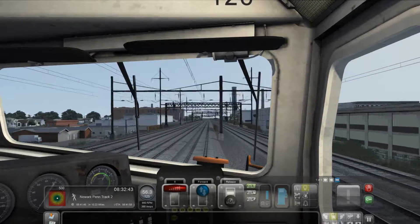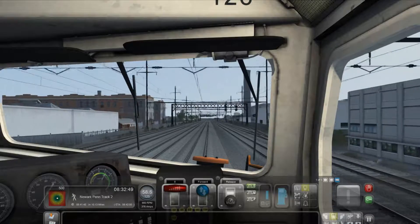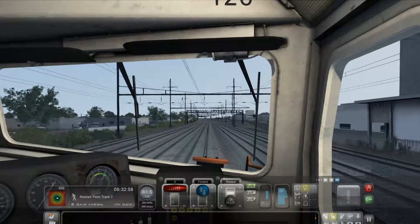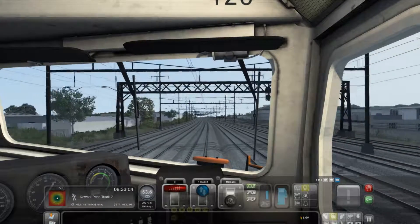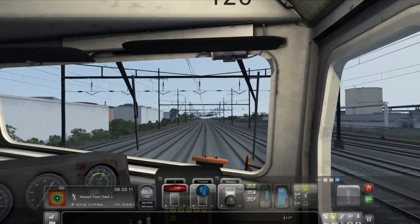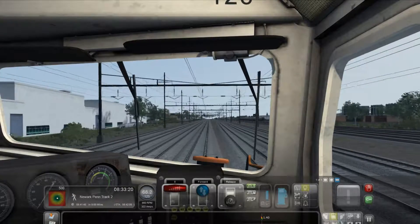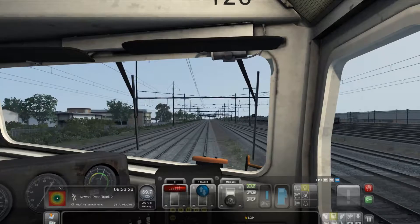Another thing that used to happen to me a lot was with my old computer at least — the visuals were so bad that I couldn't even look forward far enough to see what the signals were going to be until I got right in front of them. So I would end up passing through a bunch of reds just because there was no way for me to even tell if they were going to be red or not. The only way I could really do it was if I went to a free cam and zoomed up to the next signal, but it wasn't really ideal. So I'm kind of happy now that I'm able to look and see stuff ahead of time, because I have my settings put to where if I cross over that red signal, it automatically kills the scenario.